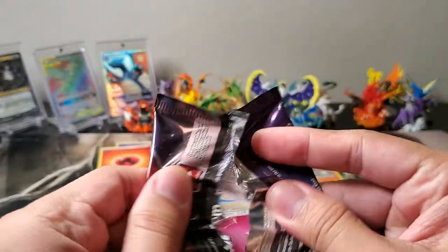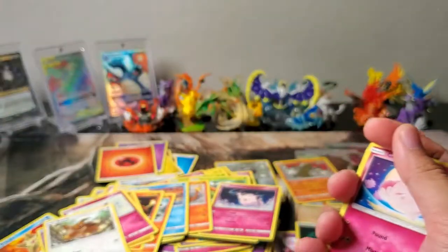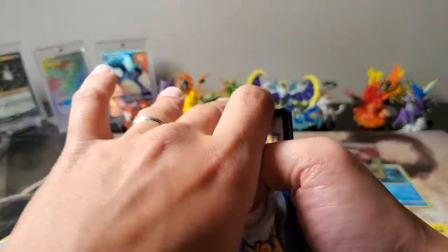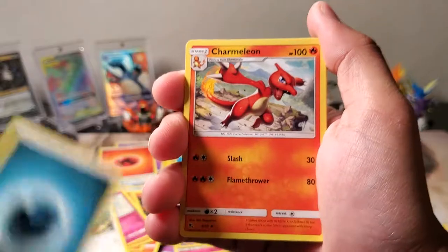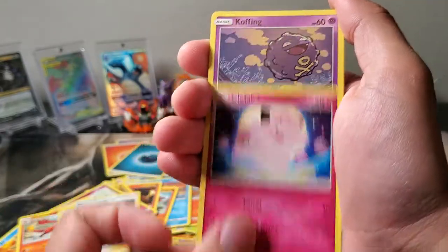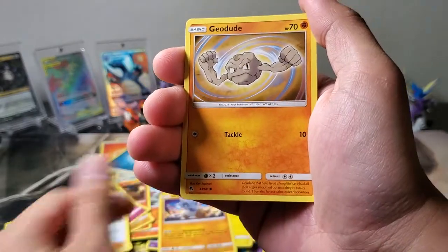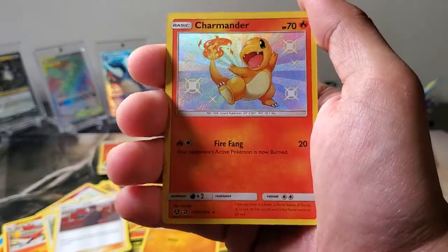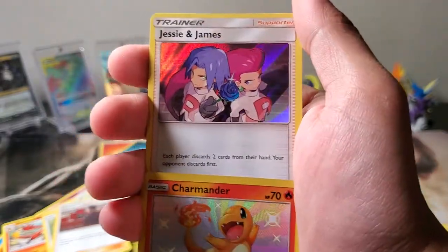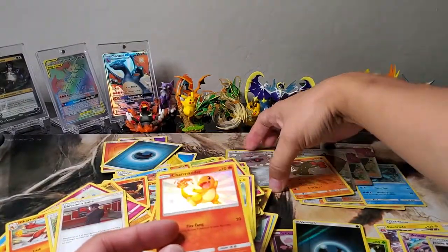Last pack. Code card. Charmeleon, Chansey, Giovanni's Exile, Clefairy, Koffing, Voltorb, Cubone, Geodude. Yes — Shiny Charmander! And another Jesse and James. Wow, it's Jesse and James everywhere.